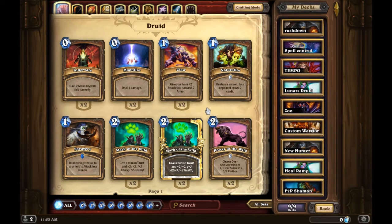Mark of the Wild is amazing — gives a minion taunt plus two/two, it's just really good for buffing a minion up. Power of the Wild is an uncommon that's also really nice — choose one: give your minions plus one/one, or summon a three/two panther.